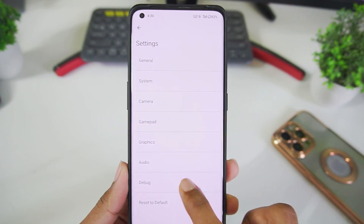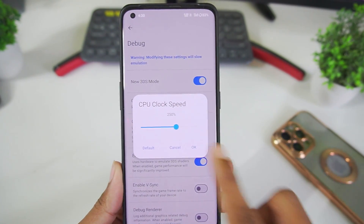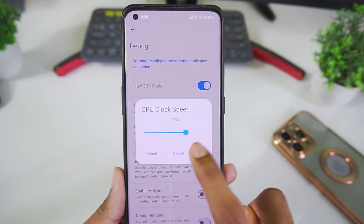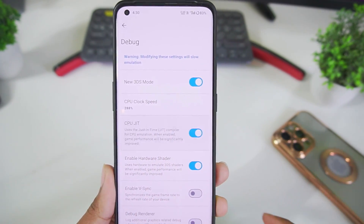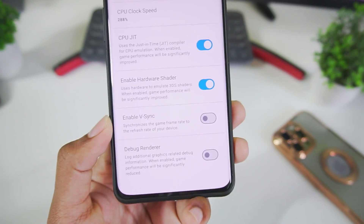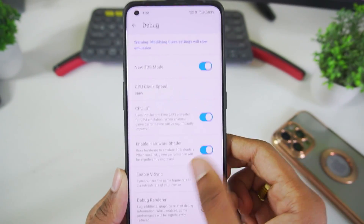In settings under debug, we have New 3DS mode and CPU clock speed options. You can set CPU clock speed all the way up to 400%, which is pretty cool. Make sure to enable New 3DS mode, JIT, and hardware shader. If V-Sync has been enabled, make sure to disable it.